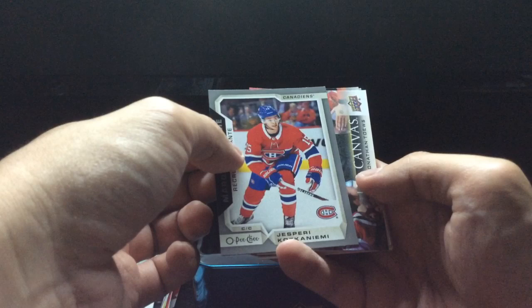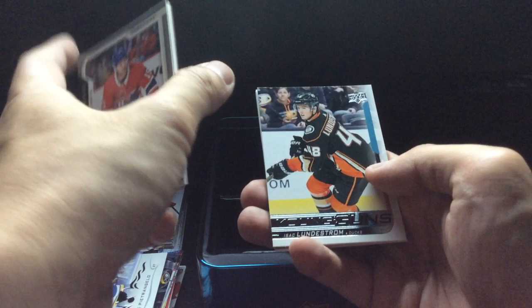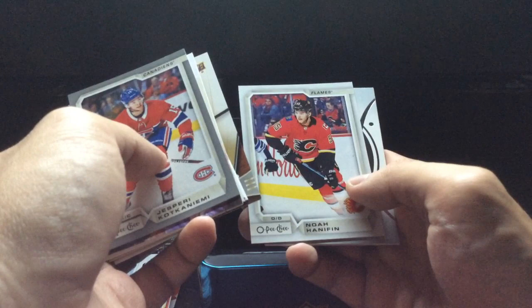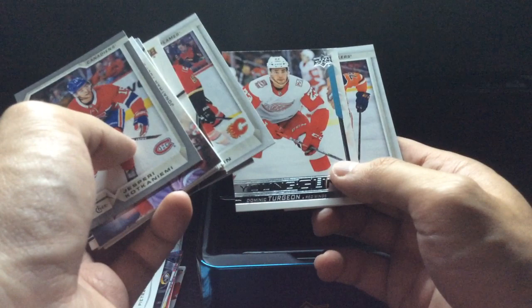We got Kokaniemi silver, Taze, Clark Bishop - Isaac Lundestrom's a decent name. Got Maxime Comtois rookie commence, so that's the second card of six in that mini set. Ethan Bear portraits, Dominic Turgeon, and another Evan Bouchard. It wasn't bad. Didn't get the big ones - Chabots, Slafkovsky, or Hart - but it's not a bad price point for 2022. Jumbo card was Martin Jones.